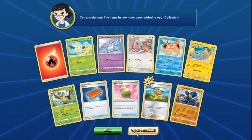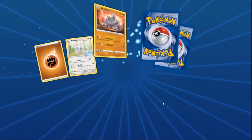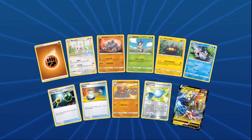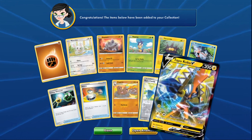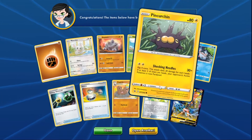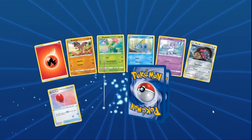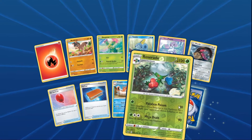Angie opens her Sword and Shield packs. First pull is a Ninetales V — that's a new one and their only copy. Nice pull! Last pack for Angie — can she get a gold or reversal rare?